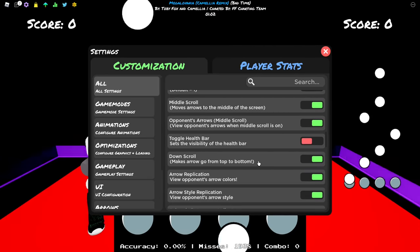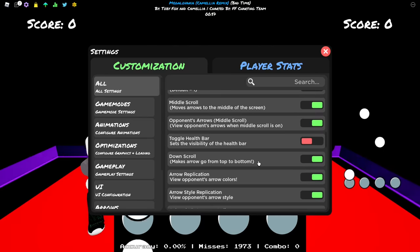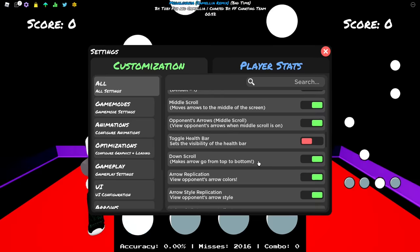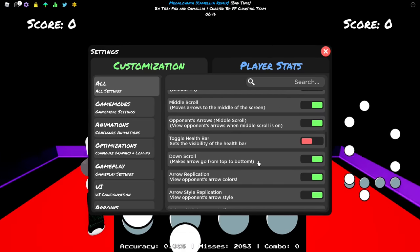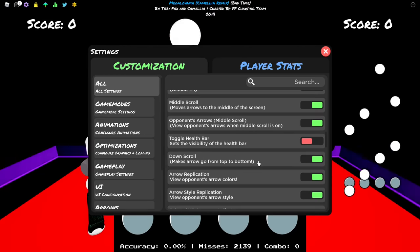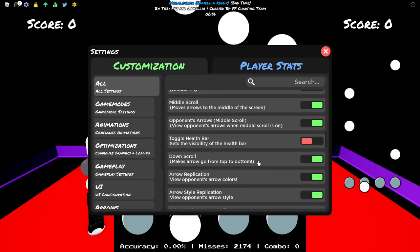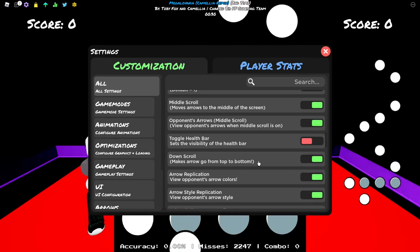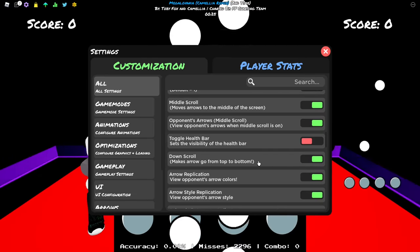I play with downscroll because when I started playing rhythm games I started with games from 2006 and the game I started with was downscroll, so I learned on downscroll. I just want to mention that there is no advantage between downscroll and upscroll - downscroll is not better than upscroll and upscroll is not better than downscroll. It's literally 100% personal preference. If you play upscroll, stay with it.